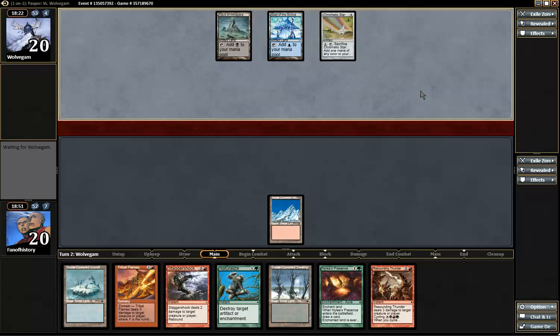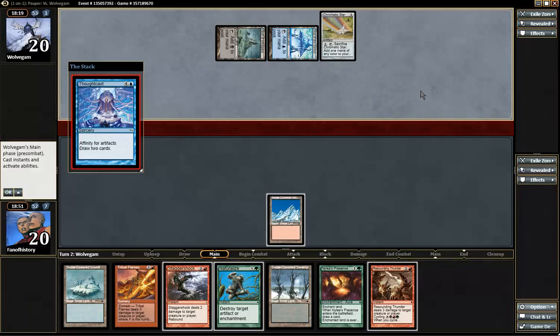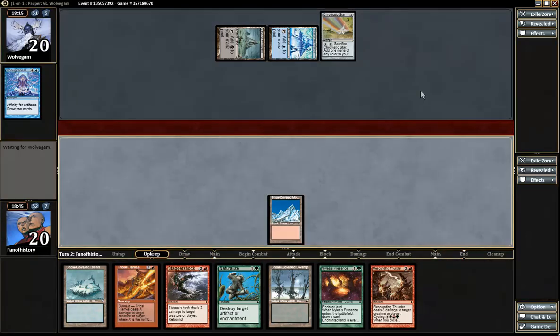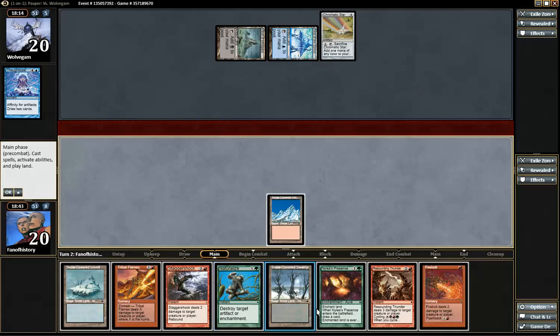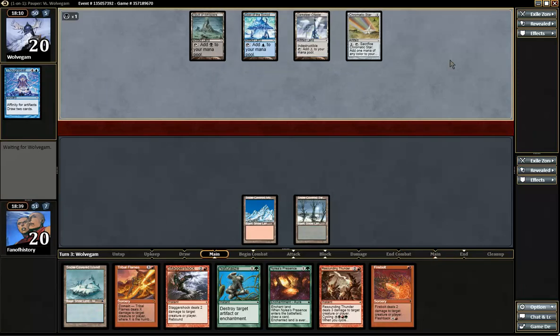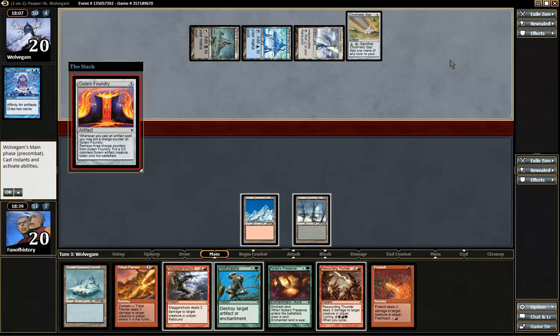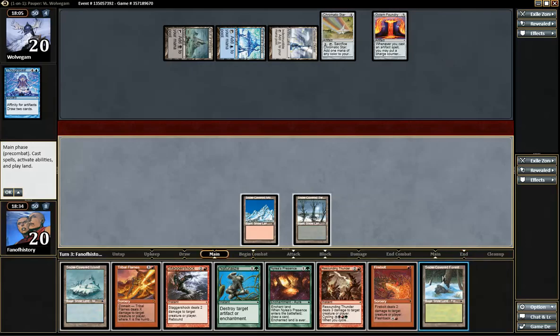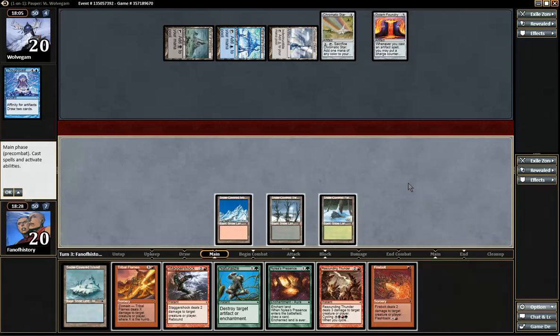I have five Forests and eight Fetchlands — well, that's about all I have. He's trying to build into something. Forest. No forest. Plenty of removal though. There's the Foundry, and he has four cards in hand. But I find the forest. I have to kill the Foundry, right? I might have to kill it this turn — I'm just going to kill it.